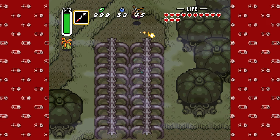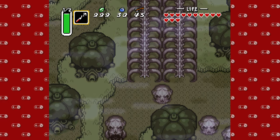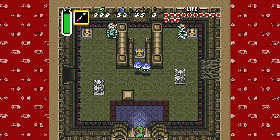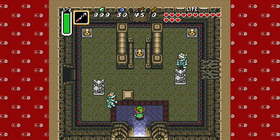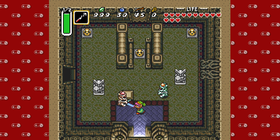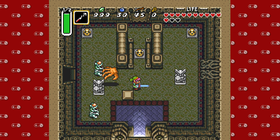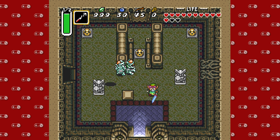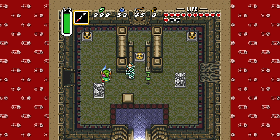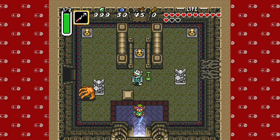This dungeon does have an overworld component to it — I don't know if many of them do — but the best way to start is right here. Go ahead and enter the dungeon here and you'll be experiencing a couple of new enemies. First off are Gibdos, which immediately nullify my sword beams. And as you saw, falling from the ceiling is the aptly named Wallmaster.